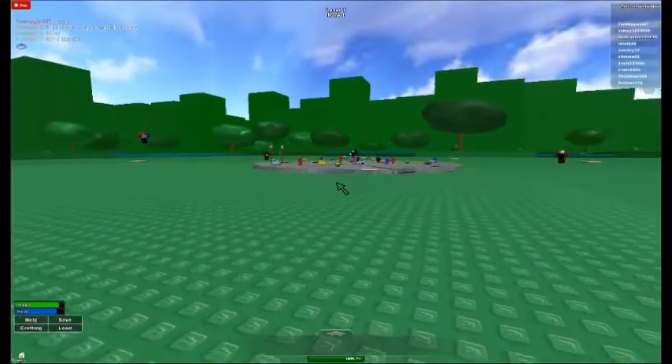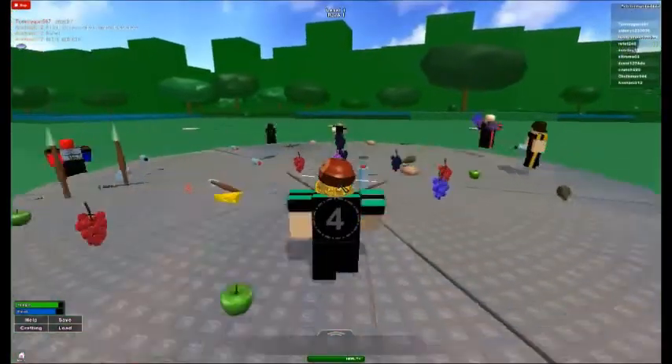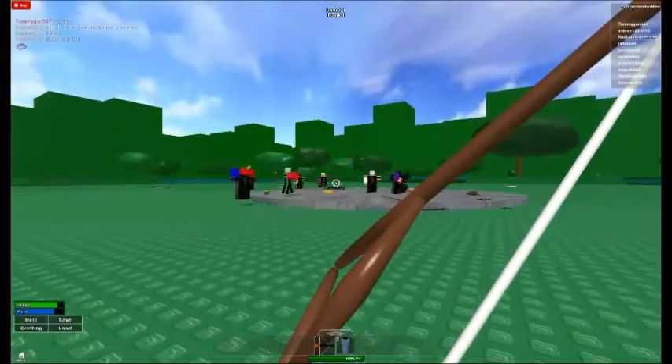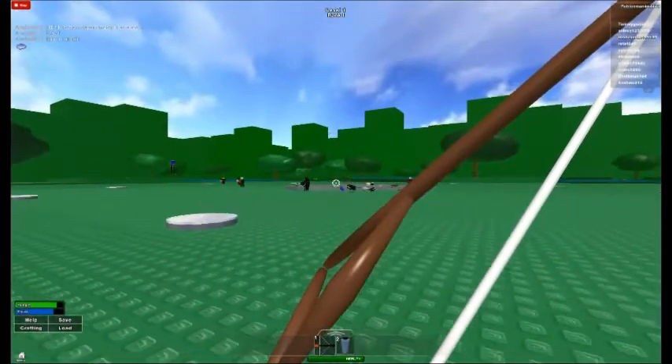The Groundhogger. These devious little guys burrow holes in the ground. When a player falls in, they magically come out of another hole you've already created. They're portal holes. Are they portholes? Right? Nevermind. Buy it for $300.